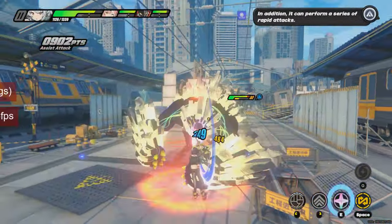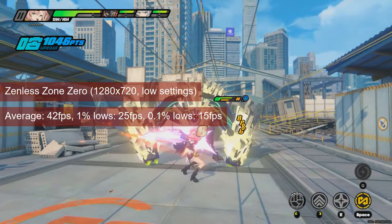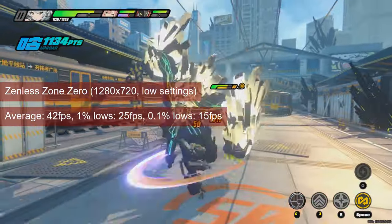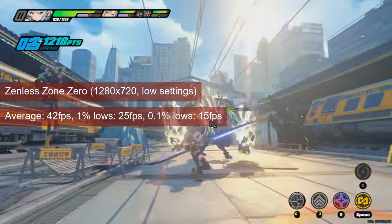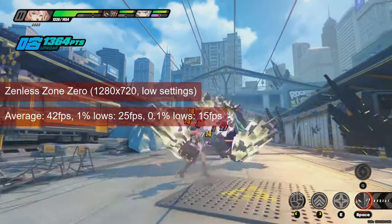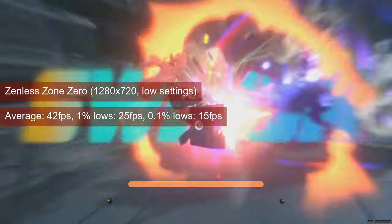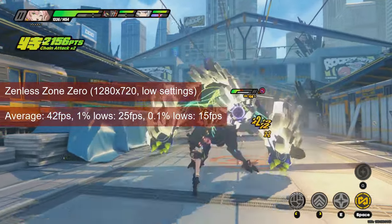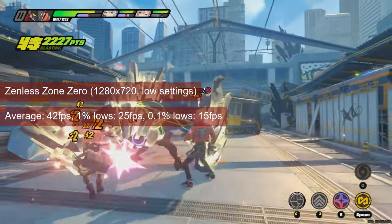Zenless Zone Zero, a game from the developers of Genshin Impact, is actually playable on the HD7770. At 720 resolution and low settings, both typical combat scenes and free-roaming parts in the city average 42fps. The cinematic 1% lows are not much of a problem during combat, so the overall experience is fine. Oddly enough, fps will drop into the teens during dialogue cutscenes that involve three participants. Otherwise, the game runs okay.